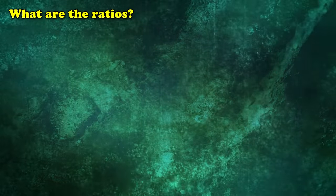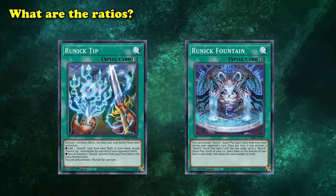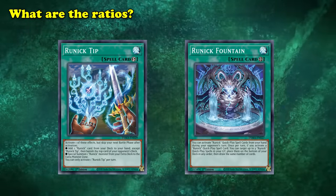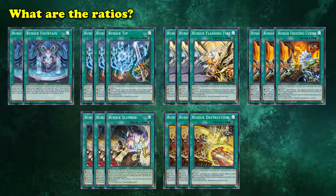Because of the way the Runic Engine works, it's actually really difficult to play as a small engine, since you want to access as many Runic spells as possible to ensure that you're drawing a ton of cards per turn. The Runic Engine in the TCG is usually quite big, and it's typically made up of 2 Fountains, 3 Tips, 3 Flashing Fires, 3 Freezing Curses, 3 Slumber, and 3 Destruction.